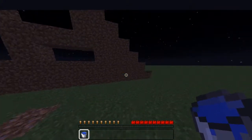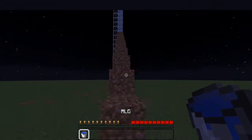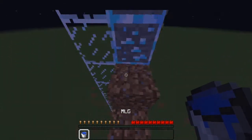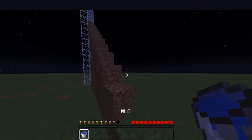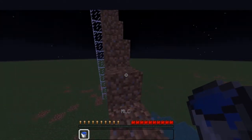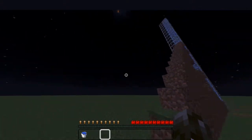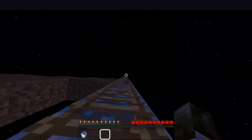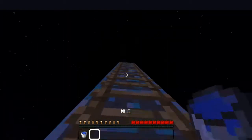A water drop can be done from any height - even from two blocks you don't even take fall damage. You can do it from the side as well, although I just failed there. The funny thing is I'm making myself look a lot worse than I actually am. I mean I know how to do it, so stay tuned.